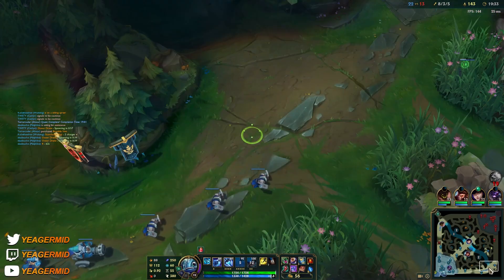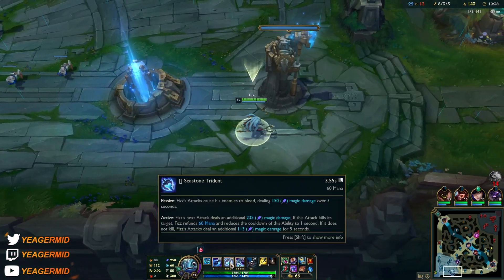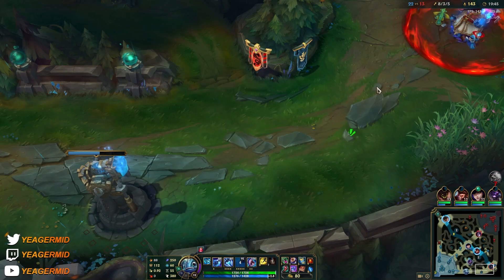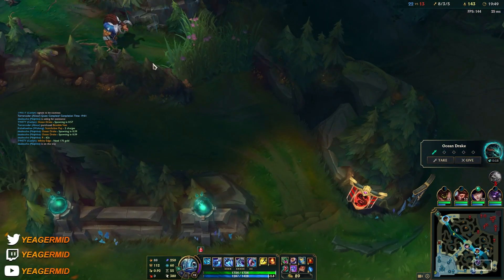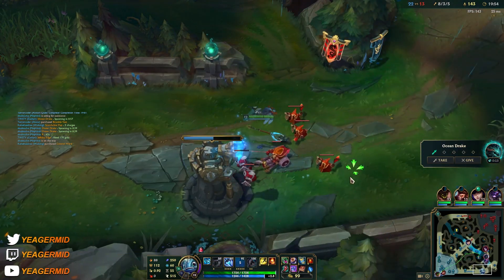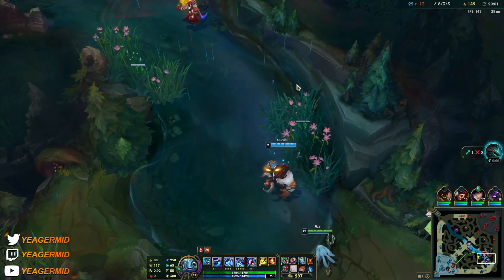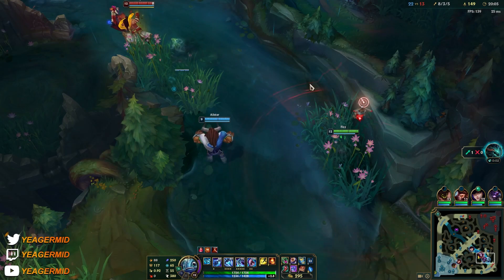Zhonya's is up so we got the core components. Next item is going to be Lich Bane — great synergy with your auto attack, your W, your Q. You are a burst champion and Lich Bane is something that enables burst-type champs. We just have to flank from the back line, waiting for Wukong and Malphite to come in.